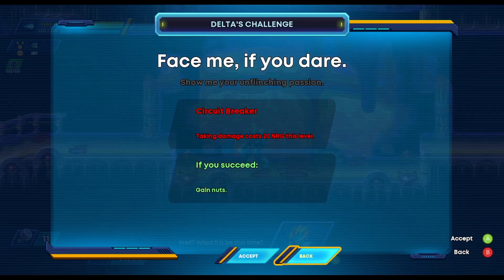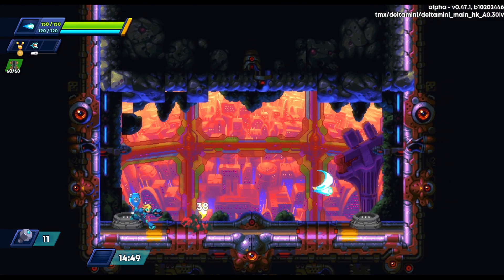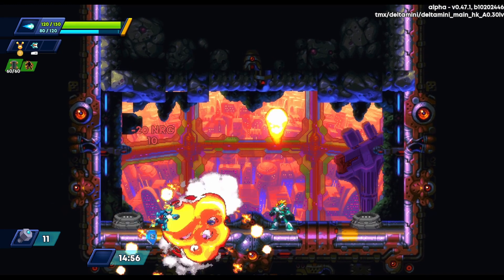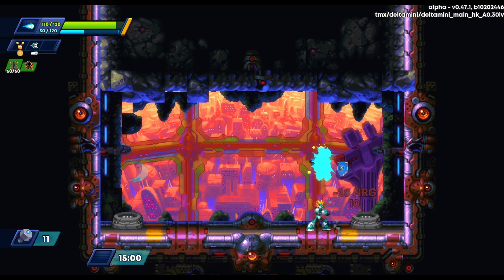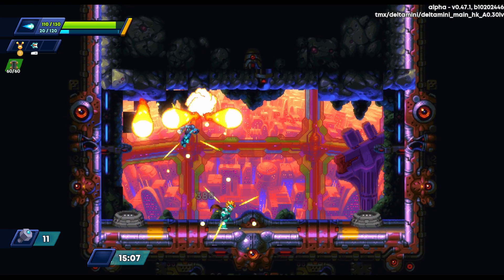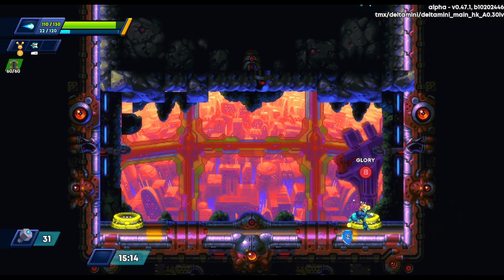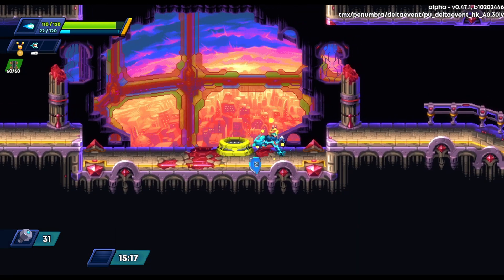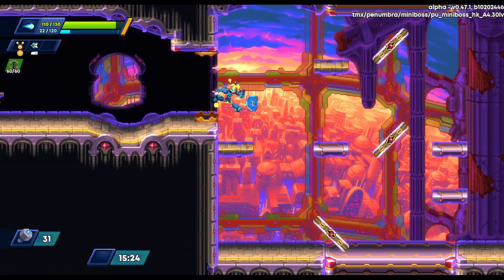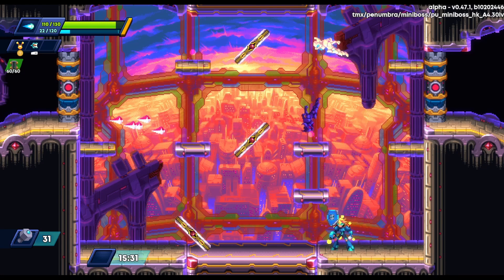This guy gives us the option to take a downgrade — losing energy when you get hit. You'll see this guy sometimes show up with a little glory capsule, and if you fight him you clear the bad condition right away. When we fight him he does no damage to me — I lose all my energy but get 30 nuts for doing it. Hopefully we'll find a shop, and we've got an item that puts things on sale, so I'm hoping to put those 30 nuts to good use.